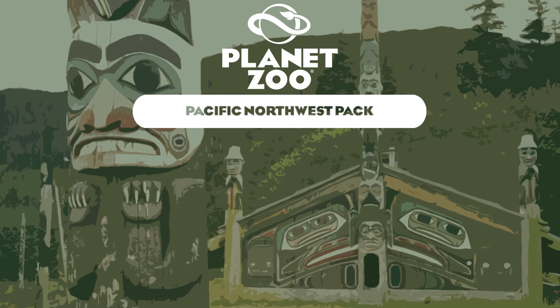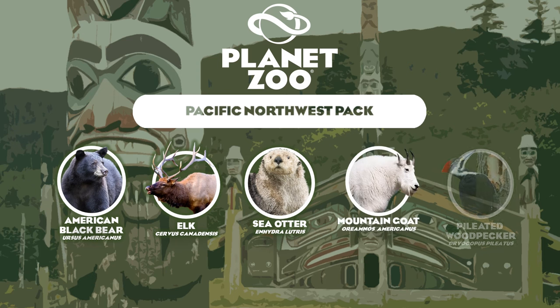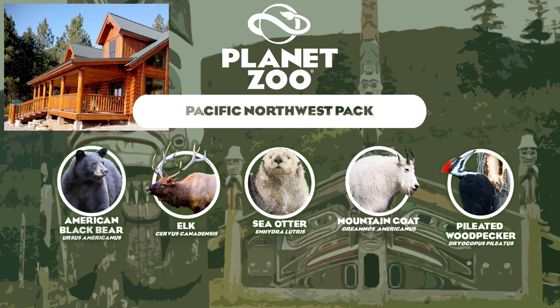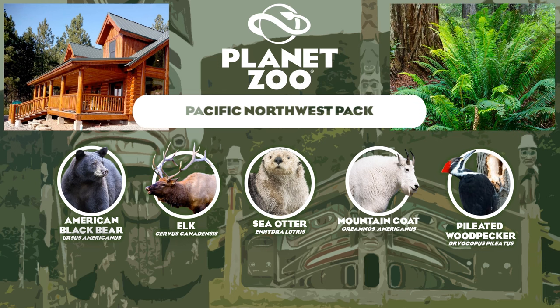A pack I have spoken of extensively in the past year: the Pacific Northwest Pack, with the American Black Bear, the Elk, the Sea Otter as a new addition, the Mountain Goat, and the Pileated Woodpecker. All five animals would be brilliant additions to zoo exhibits, and the Sea Otter would perhaps be my favourite. For scenery, we have Native American architecture characteristic of the Pacific Northwest, as well as log cabins and lodge architecture, and perhaps even zoo accommodation as part of this update. Plants include the Western Hemlock Tree and the Western Sword Fern.